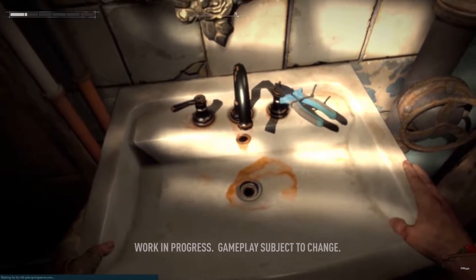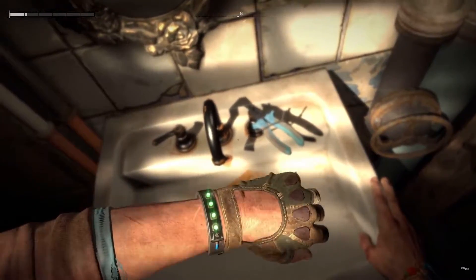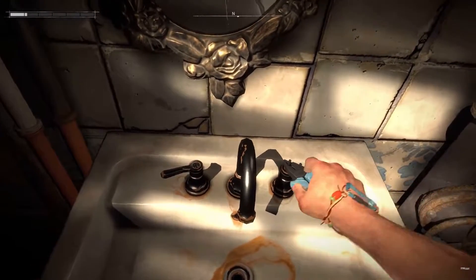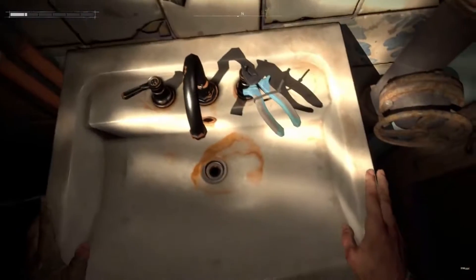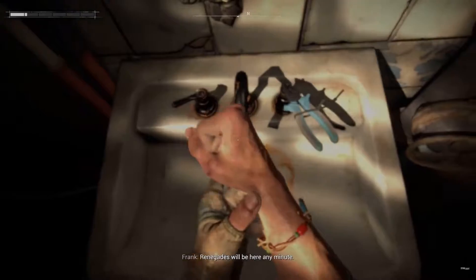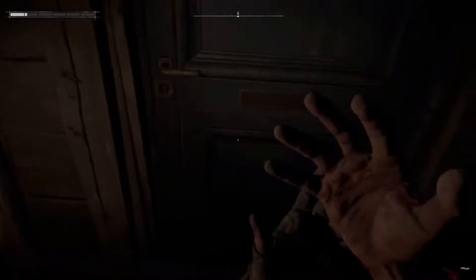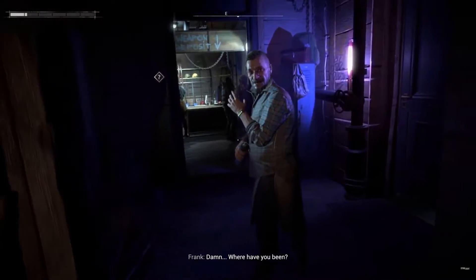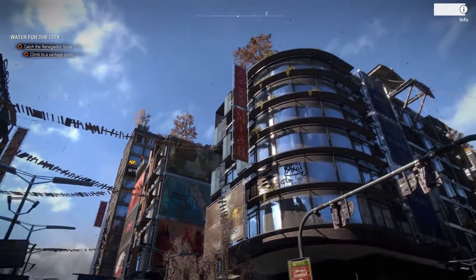So we have the Colonel, who is apparently in charge of the pumps and the water, and he has this gigantic castle - and why wouldn't he, he's in charge of the water. Then we also have Aiden, who is the main character we'll be playing as. I feel like Aiden is kind of like a wild child - he lets his emotions control and guide him, and I really enjoy that.